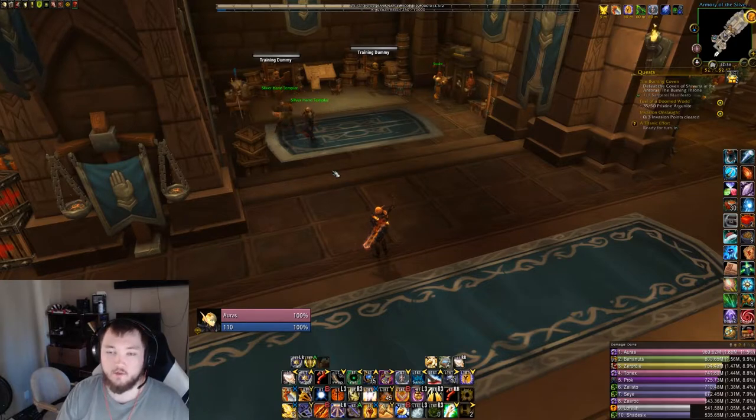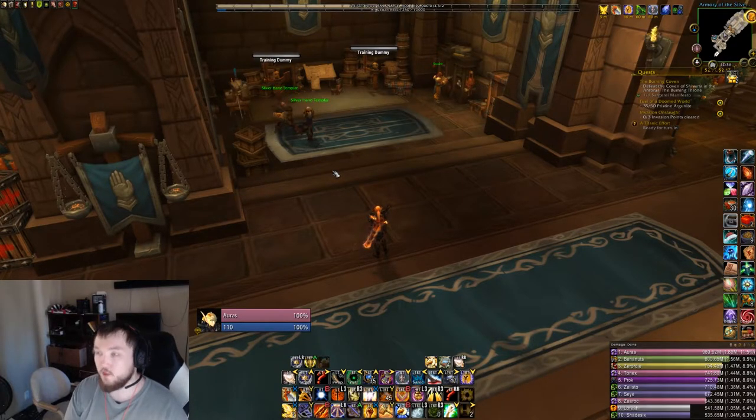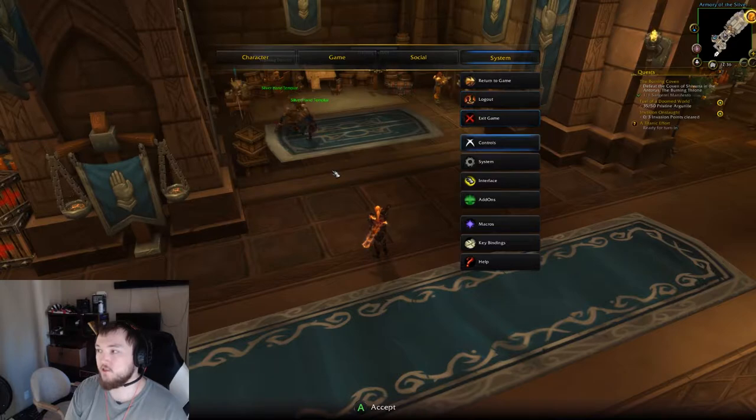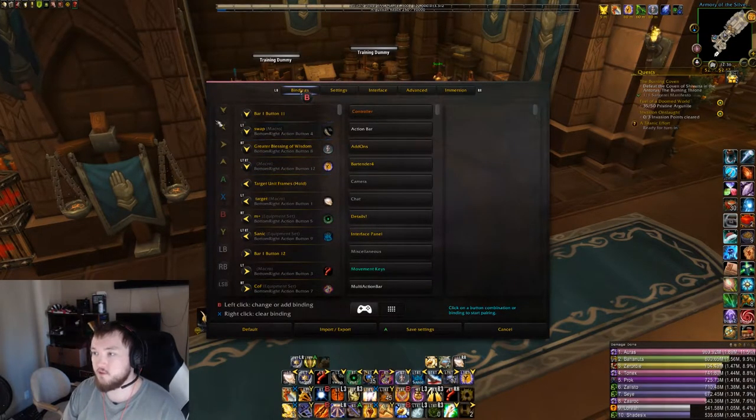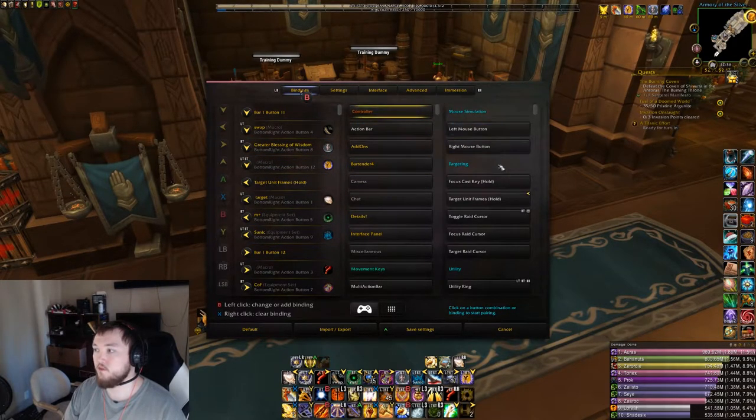Here we are, I am in my Paladin order hall, standing by some target dummies, and we're going to start going over a couple of the settings that I use. In one of my previous videos I detailed that if you wanted to heal, the best way to do so would be to use the Target Uniframe Hold. If you go to your bindings, it's going to be under controller, Target Uniframe Hold, under targeting, because this is a ConsolePort-specific keybind — something that only ConsolePort does that the base game does not do.